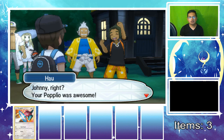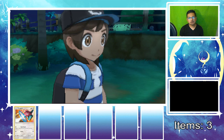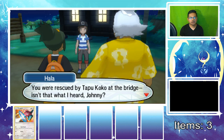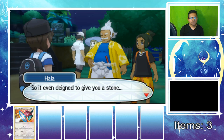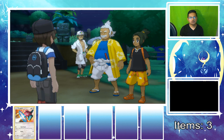Hala says we were rescued by Tapu Koko at the bridge and it even gave us a stone. He says perhaps we were meant to be in Alola. He borrows the stone for now and will return it tomorrow evening. It seems we have the makings of a fine trainer and we must join them tomorrow. Lily comes along too — they'll keep an eye on us to make sure we get home safe.